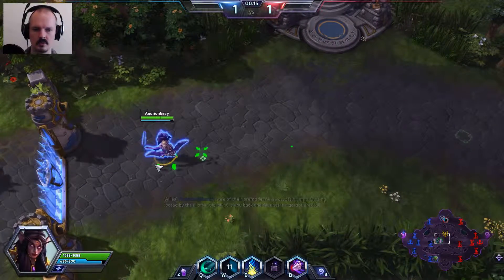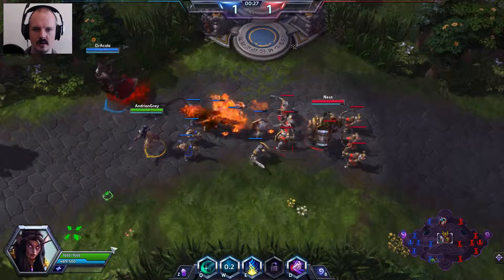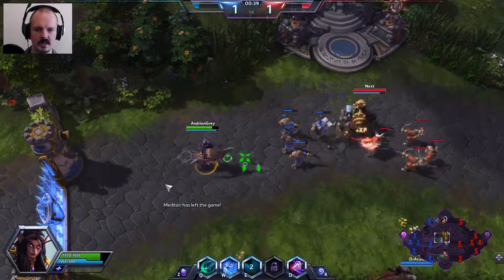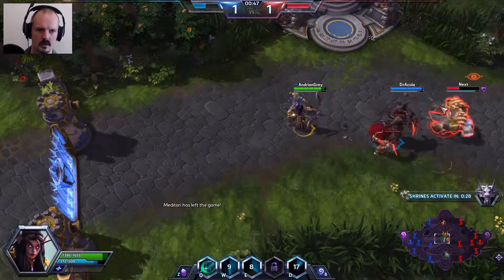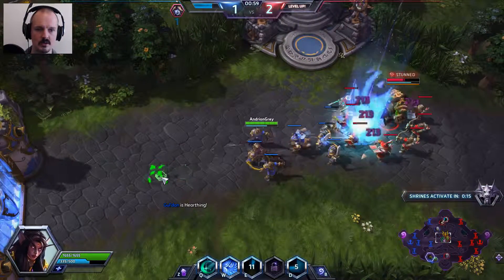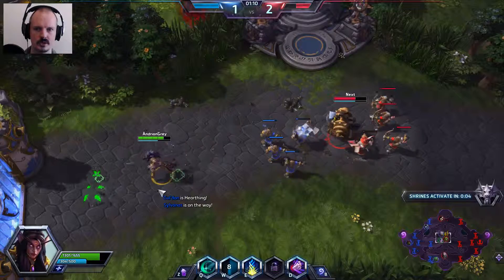They don't seem to have gone mid, so I don't know where they are. Dragonshire has a shrine at the top and a shrine at the bottom that activate at times. You have to stand in there to channel them. When you channel both shrines, the central dragon shrine will be activated. The dragon has higher attack against buildings and also has a breath fire cone that goes out in front of it.